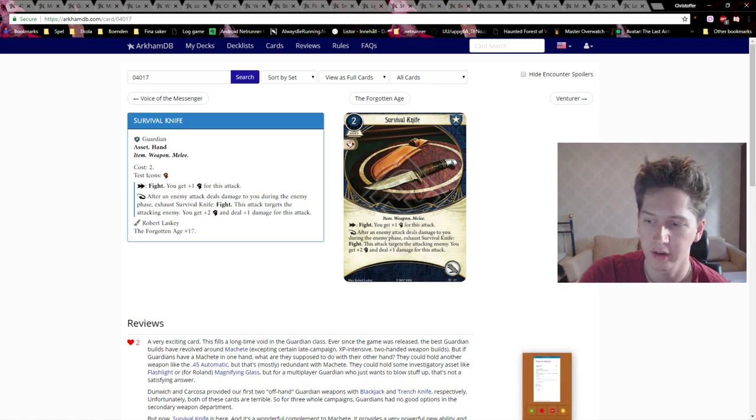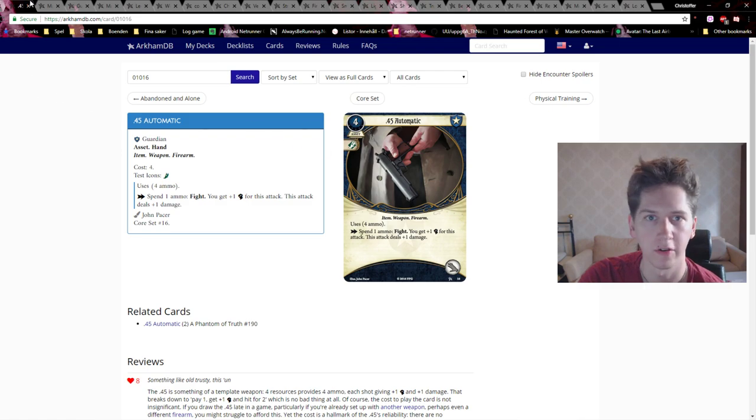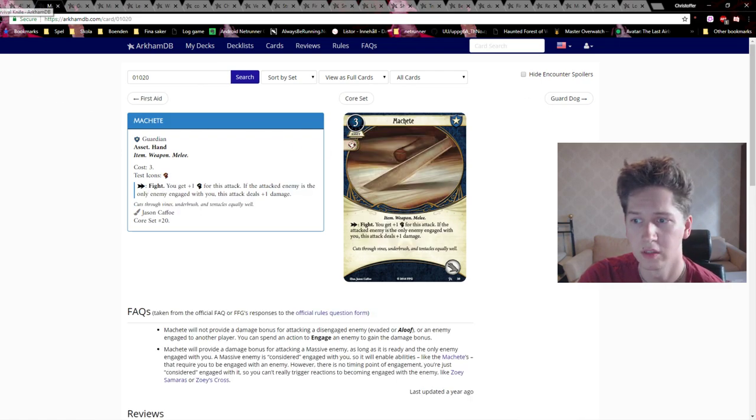It's almost like it gives the investigator the Retaliate keyword that some enemies have, letting you fight back during the enemy phase, which is really cool. At two resources and one hand slot it's on the cheaper end of weapons, but as a fighting weapon using the Fight action it's not very good — plus one combat is like the base knife. You definitely want another weapon like a .45 or a machete, and since it only takes one hand slot you can have a machete or gun in the other hand.